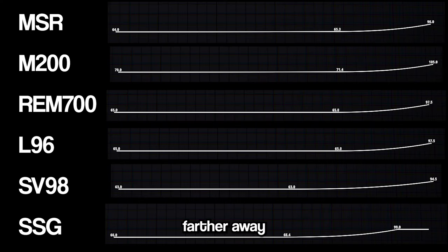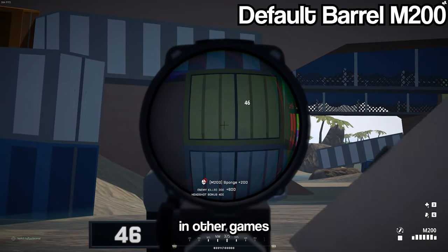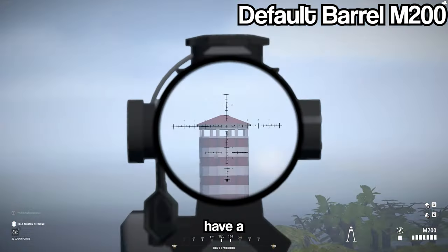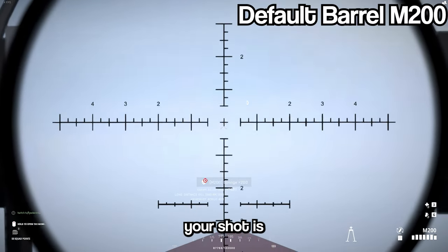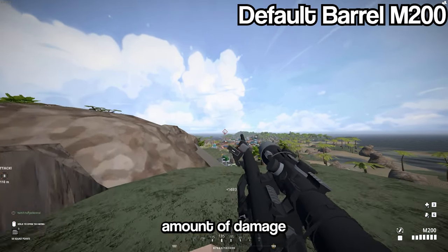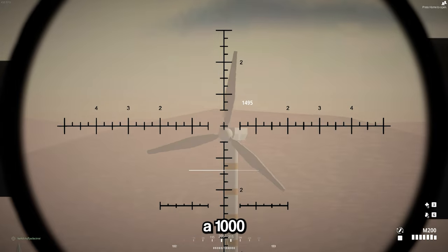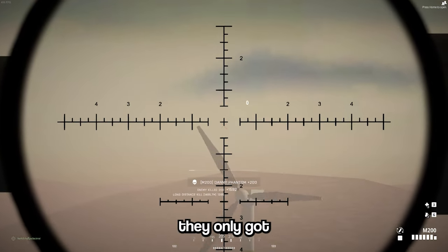Did you know that the farther away you move, the more damage you do? Snipers follow a pretty weird damage curve. Unlike most guns in other games, snipers in Battlebit have a reversed damage graph — you actually do more damage the further out your shot is. So sniping someone really up close, you're actually doing the least amount of damage. The game does this so that when players hit a 1,000 meter plus shot and they get a body shot, they won't be frustrated that they only got a hit marker.